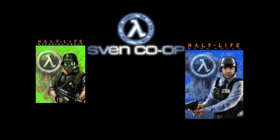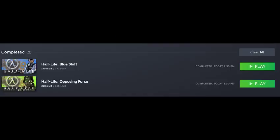Hello guys, Mo here and today we are going to download and install Opposing Force and BlueShift content into Sven Coop. First of all, you'll need to download BlueShift and Opposing Force from Steam, because you can't just put the maps into the Sven Coop folder — you need to make sure it's downloaded from Steam.